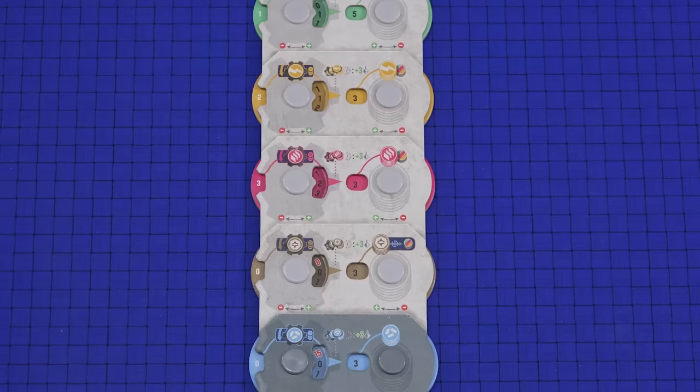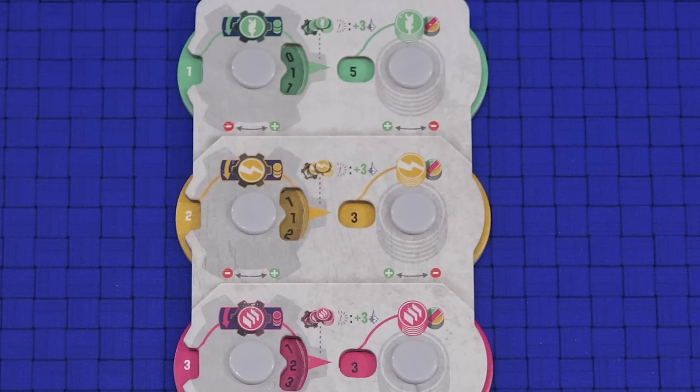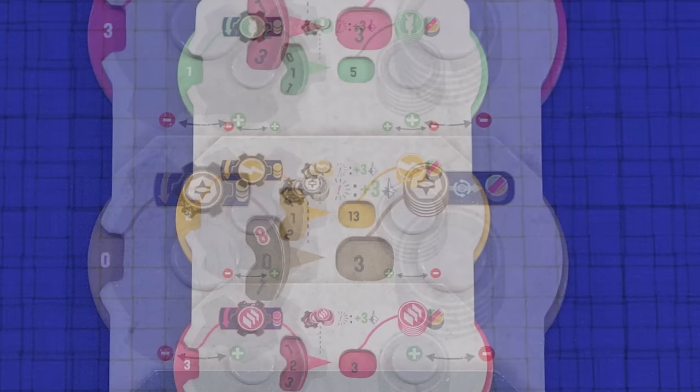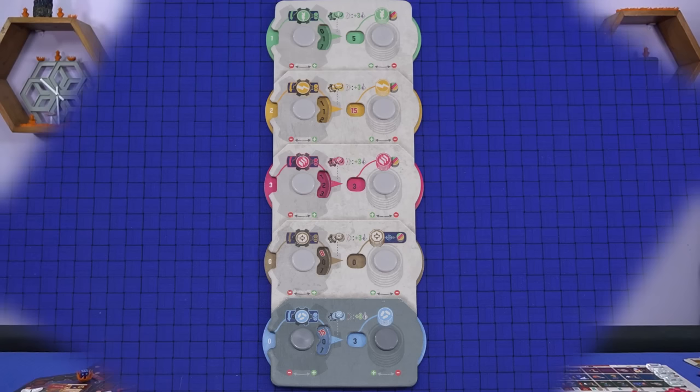Your resource board is where you track your production capabilities and how many resources you have. The visible numbers on the right side of the board indicate how many resources you currently have of the five types: food, energy, materials, credits and science. Whenever you gain resources rotate the dials accordingly — the maximum you can have of any resource is 15. Whenever you spend resources rotate the dials the other way — you cannot spend what you do not have. As indicated, credits may be used as a substitute for food, energy or materials when spending, but credits cannot be used instead of science. For example, if you need to pay three food but you only have one, you could spend one food and two credits, or just spend three credits. The only time you are not allowed to use credits in place of food, energy or materials is when paying upkeep.